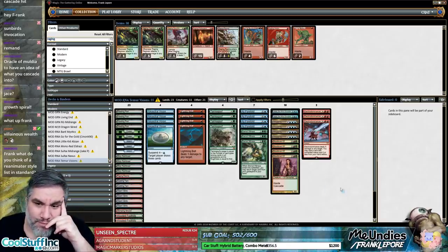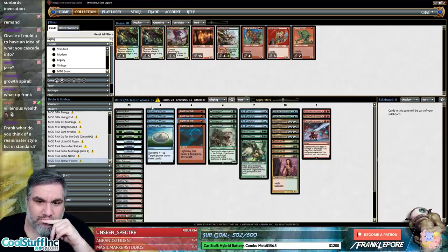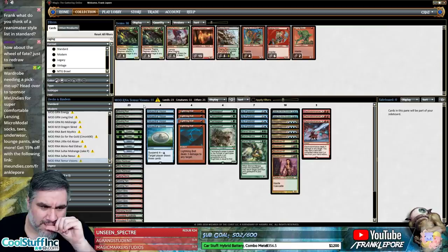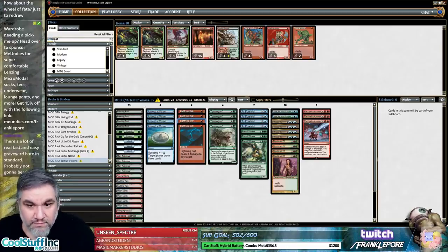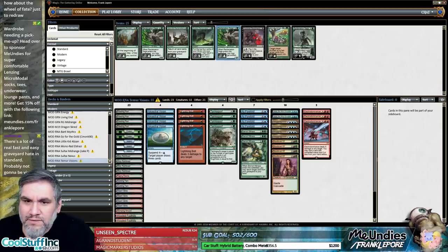This leaves us with only five more slots, which is interesting. We definitely want a two-drop that does some work. I don't love Wheel of Fate because letting your opponent draw seven in Modern is pretty scary. Is there a better card than Reclamation Sage for what we want to do here? I'm just going to add like three to the sideboard.